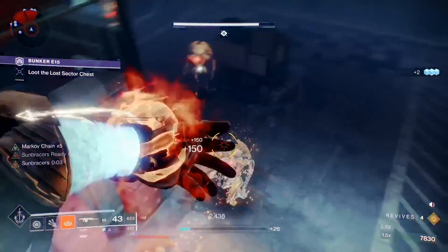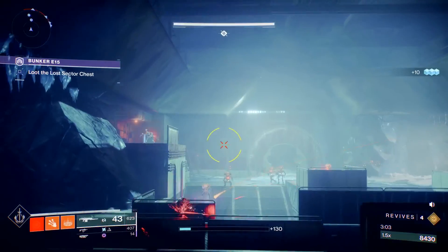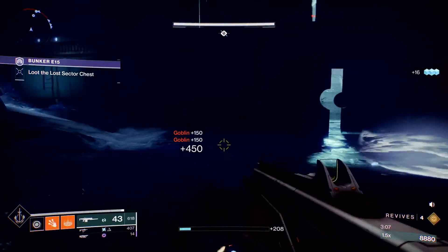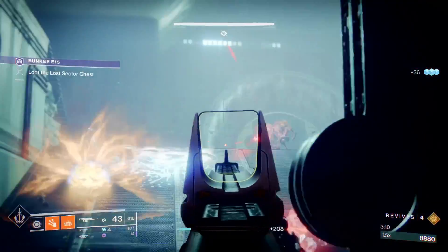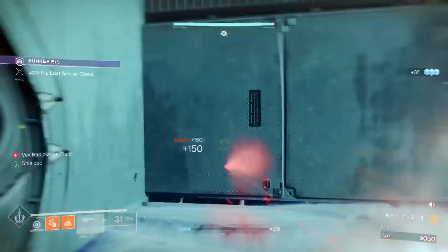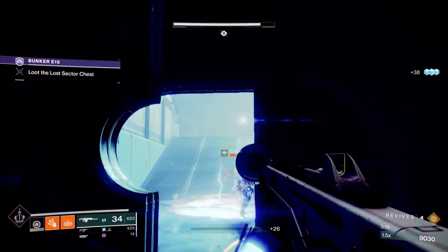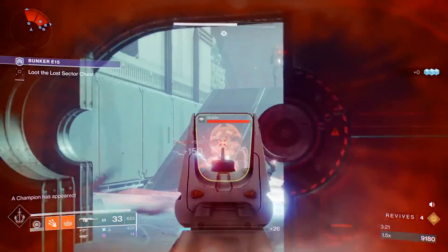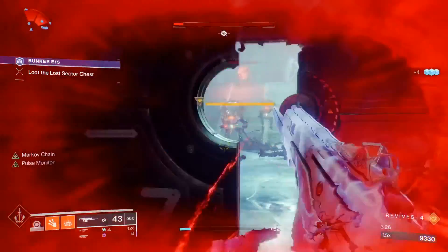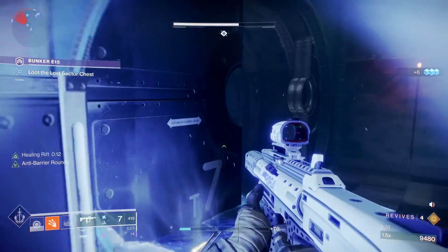Here we go — throw some grenades, peek into some of these other areas, finish them off if you can, and get out of the way because of those arc pools. Use a rift as needed — there's an anti-barrier target here too.